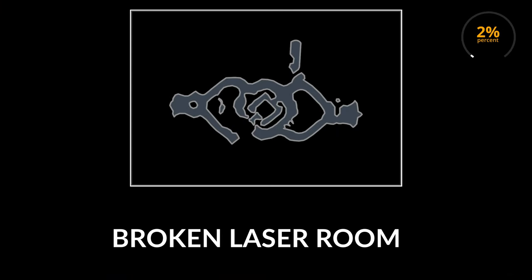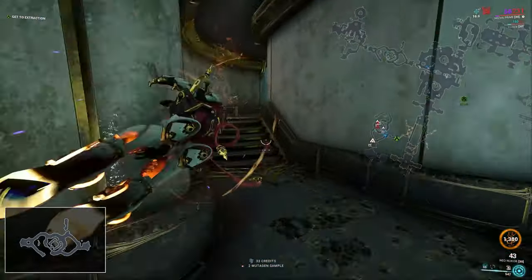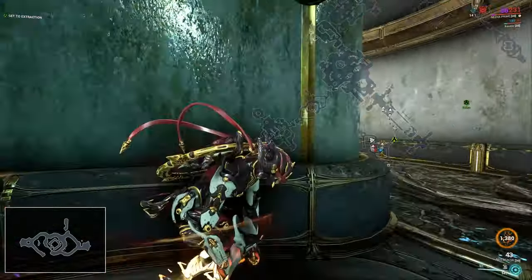The next possible vault location is the broken laser room. I found the vault here about 2% of the times, and there's one possible location. There's also a secret passage above the platform in the middle of the room.